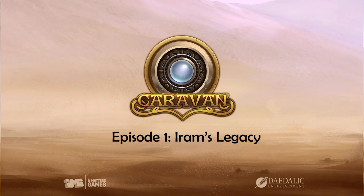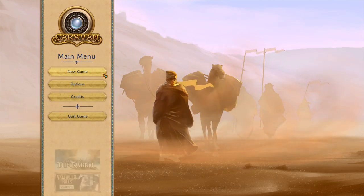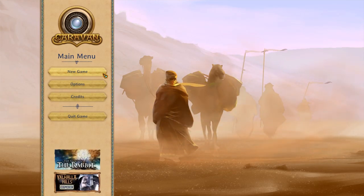Yudnor here, and today we'll be playing through episode 1 of Caravan. Caravan came out yesterday on the 30th of September, and it's got a little bit of RPG style elements in it — it's mainly a strategy management style game. It's by It Matters Games and Daedalic Entertainment, so we'll be able to see what type of gameplay composition it's brought into it.